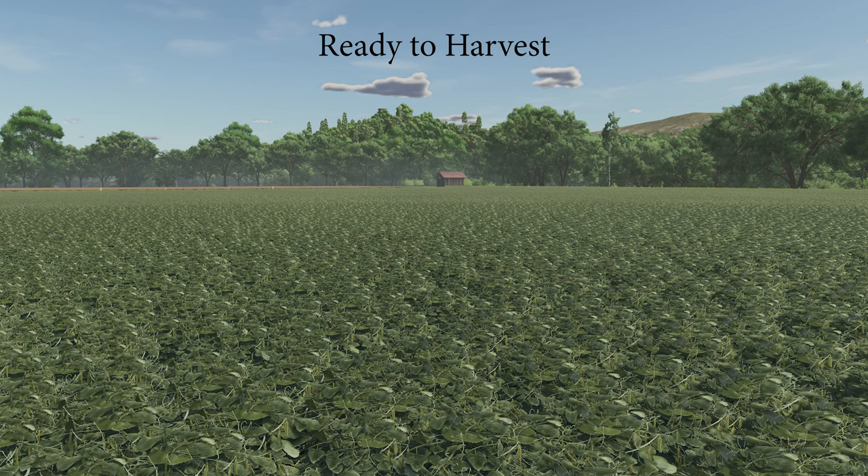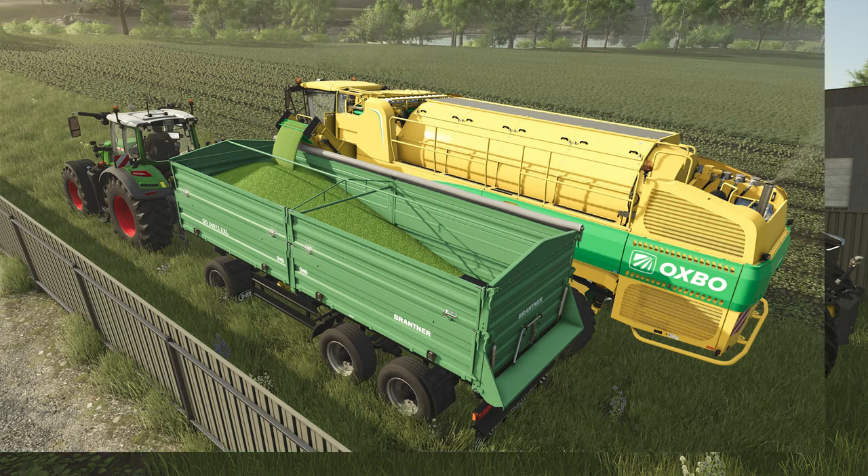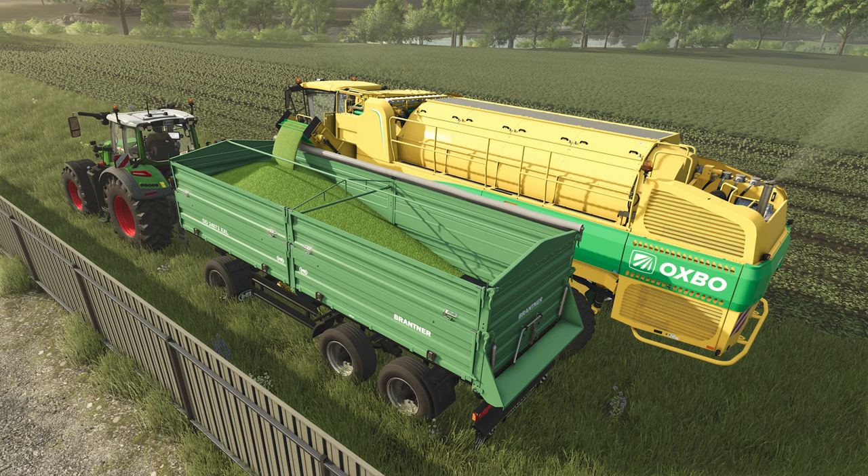And then it's time to harvest, which based on the initial image we looked at today could be anywhere between July and September. This seems to be a bit off with the four-month growing cycle, so we'll just have to wait and see how it all works out come November. The EPD540E is a very unique-looking harvester with what appears to be a closed-in storage tank for freshly harvested peas, offloaded to a waiting trailer via a belt that angles down from just behind the operator's seat.